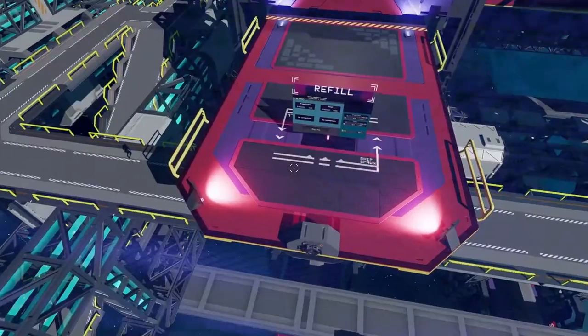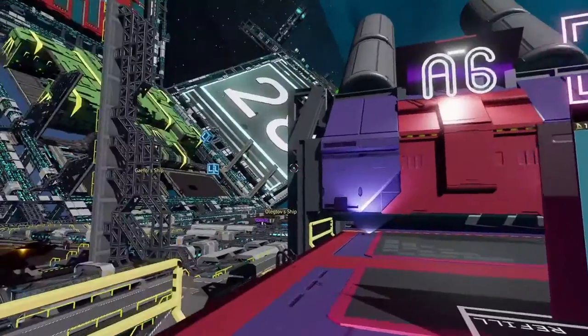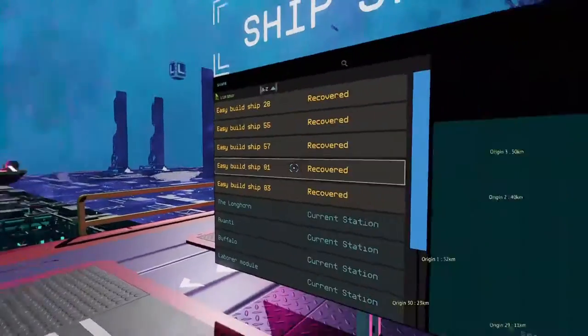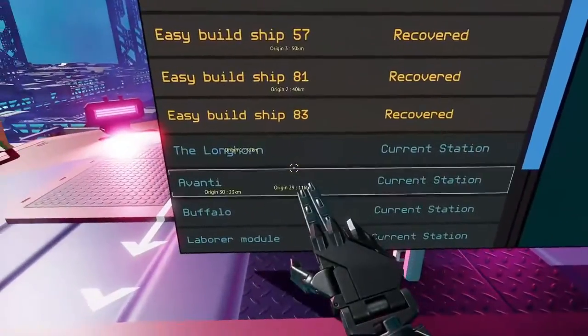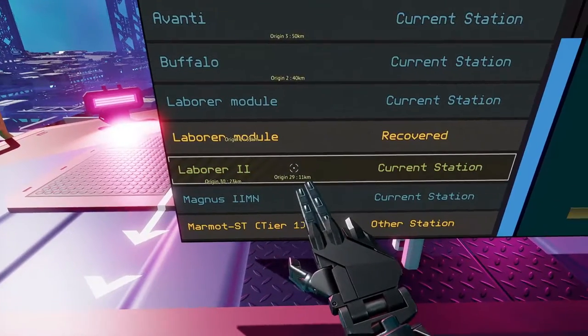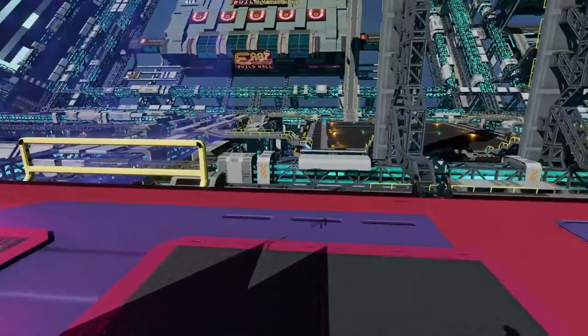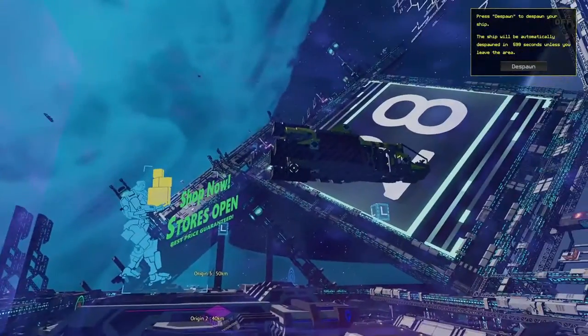All you do is drive your ship into that blue zone that I was just in, or you can come around the back side of this and summon your ship in. So let's go ahead and summon in my Laborer 2 - I think all my ships are full, but you can summon your ship in.